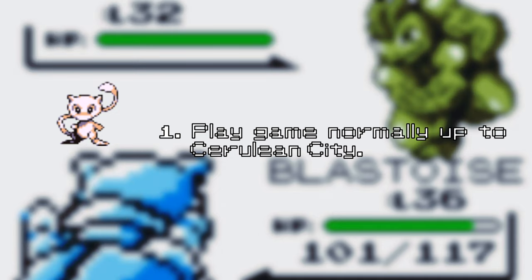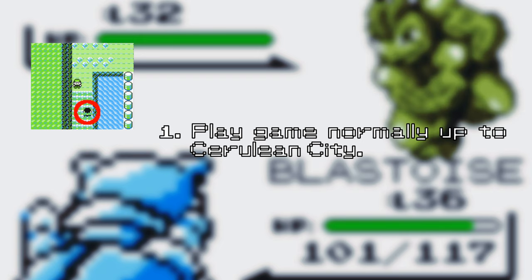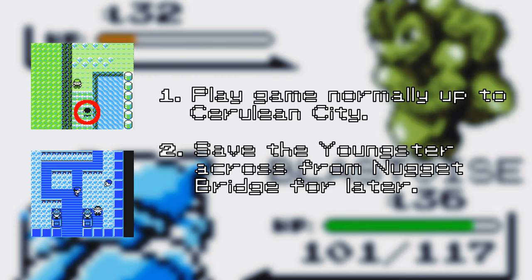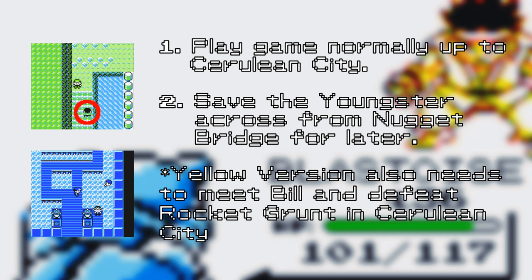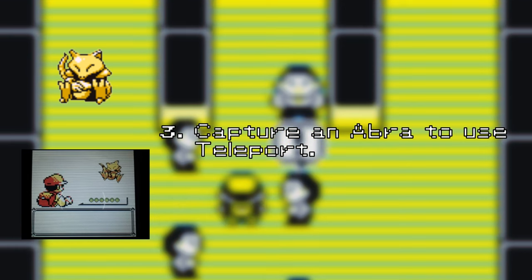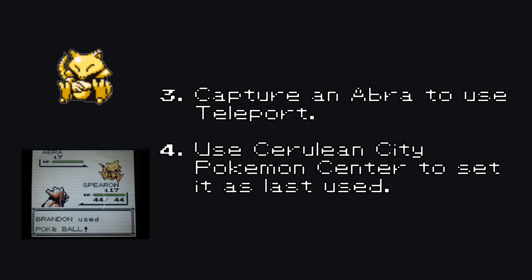There are two trainers we're going to want to make sure we do not battle yet. The first is the Youngster across from Nugget Bridge, and the second is the Swimmer in Cerulean Gym — which means we also can't have battled Misty yet, because if we battle Misty, this trainer won't want to battle us either. If you're playing Pokemon Yellow, you'll also need to clear all the way through to Bill's house to move the guard in front of the ransacked house. We're going to need the Pokemon Abra, who knows Teleport. Just make sure that Cerulean City's Pokemon Center was the last one you used so we can actually set this glitch up.